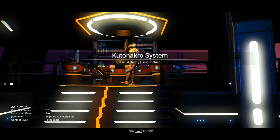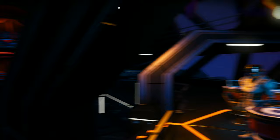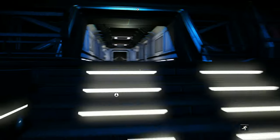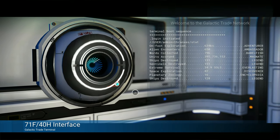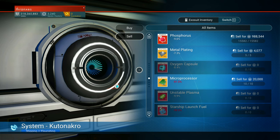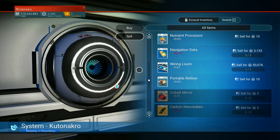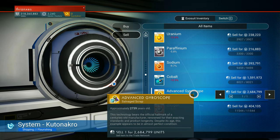We have arrived in the Kutonokro system, a flourishing Gek shipping system with a rose nebula on the side near the star, and sort of midnight blue on the other side. I think first things first — I don't feel like wasting any more time, and I don't want to forget. Let's go ahead and sell our bauble for a couple million units. Plus 7.8% — not bad for 2.6 million units, just digging up an old piece of machinery — the advanced gyroscope.